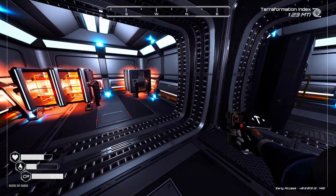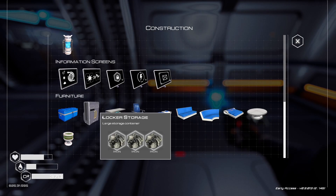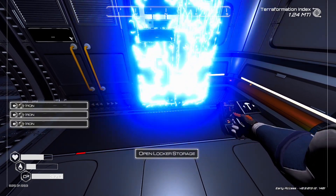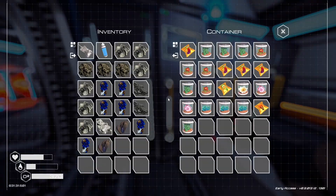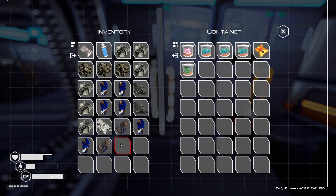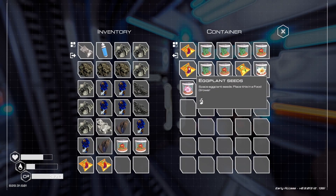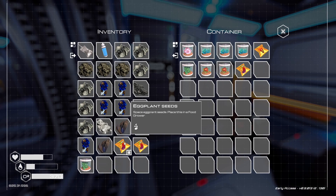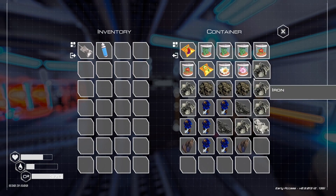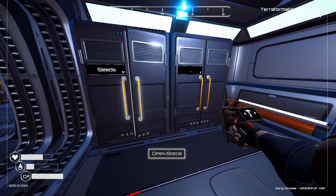Got a whole bunch of stuff now. I really need to make some more storage. I'm just moving this to be the new seed one, and I'll make the other one for more common stuff. I'll make that one be the new food one.